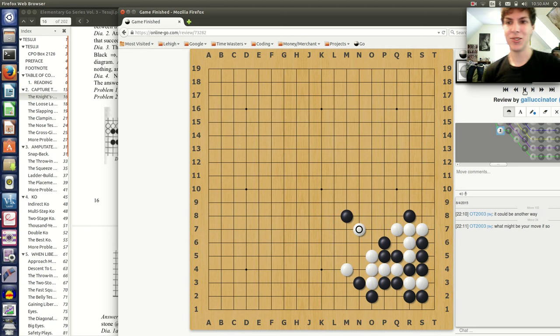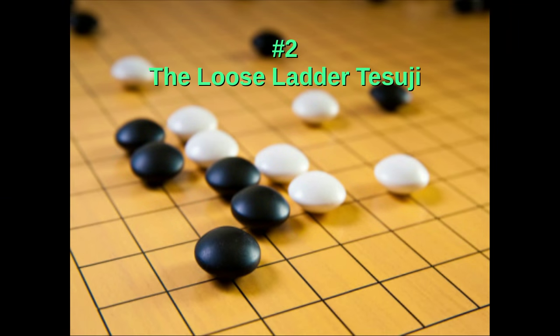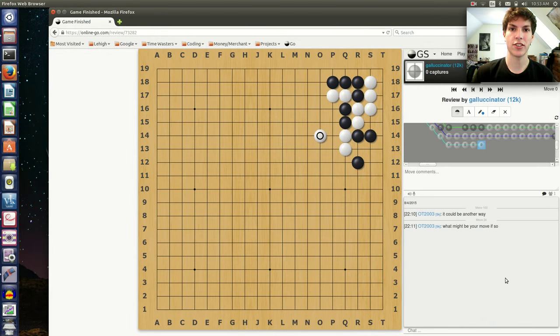So that was really cool — I really like that. There are a few more tesuji I'm going to show you. Alright, the next tesuji is called the loose ladder tesuji. This works for situations close to the edge of the board where the regular ladder unfortunately just doesn't work, and you need just a little tweak in the gameplay to capture the stones.